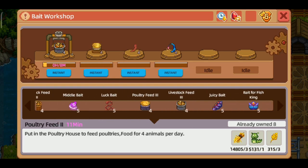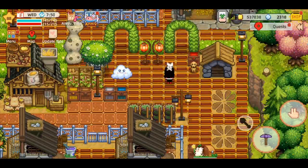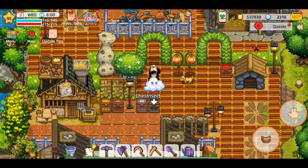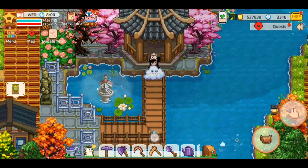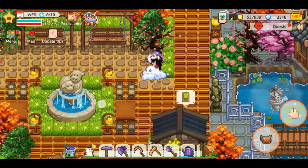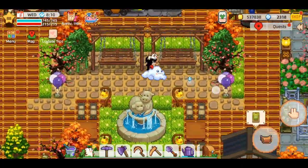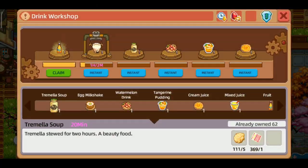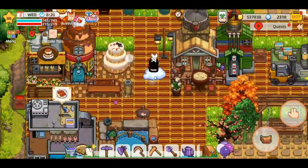Sunflower seed-nya kemarin nge-bug nggak bisa jadi saya mesti tunggu proses lagi — tunggu hasil panennya. Disini nggak ada tambahan apa-apa, cuman diperluas. Tambahannya cuman stable dan moon-nya. Bagian herbal tea-nya nggak saya ubah karena saya suka banget sama tampilan yang simple seperti ini.